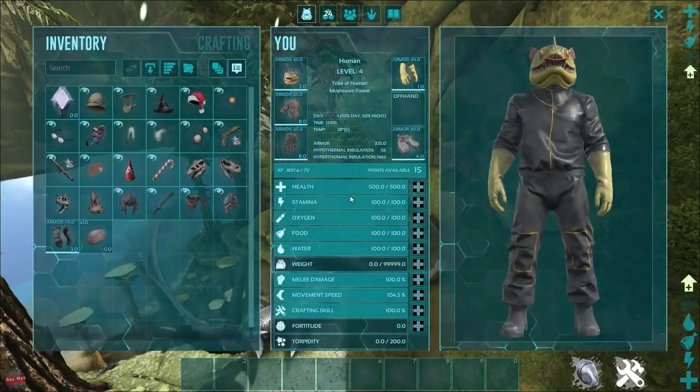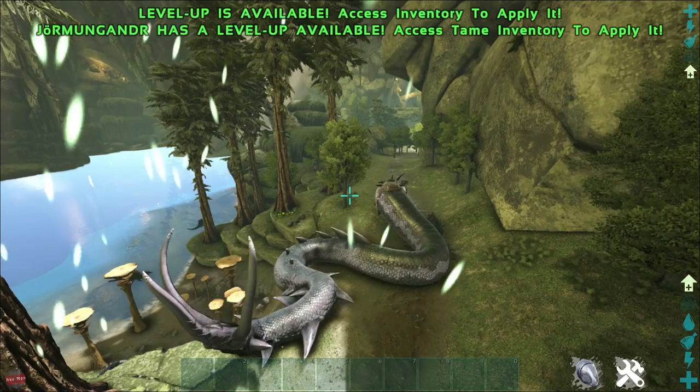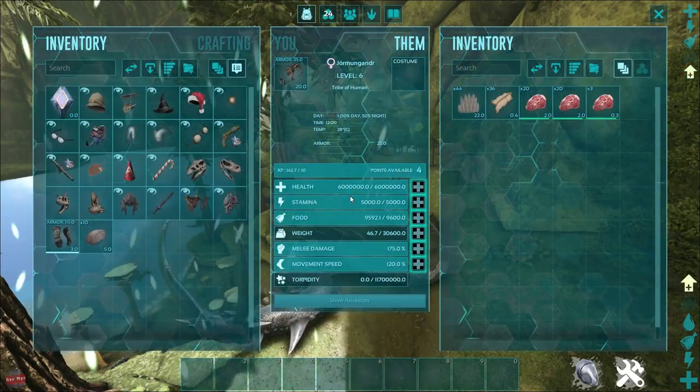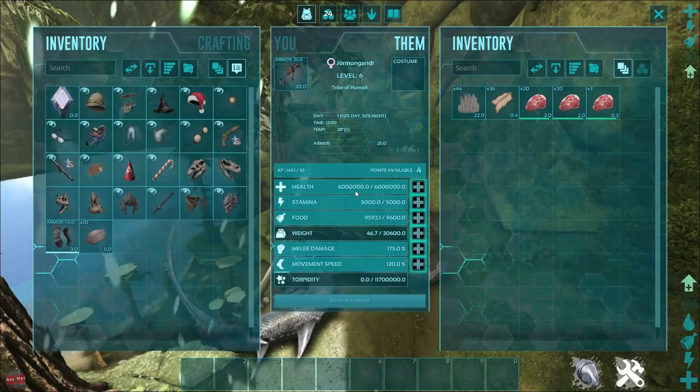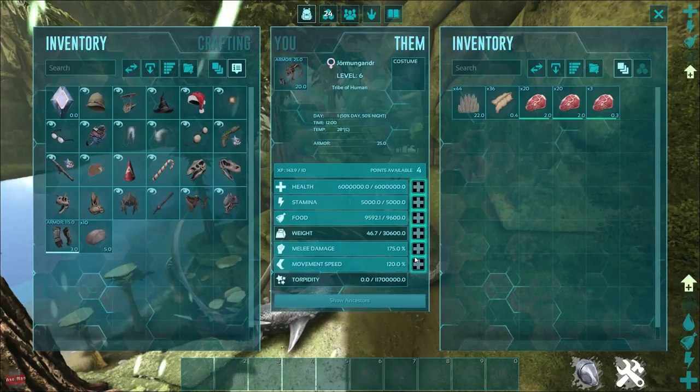Actually, let's check the stats. We'll be able to check the stats. So we've got — oh Jesus — how much health is there? That's like 6 million or something. Many damage. I said 5.